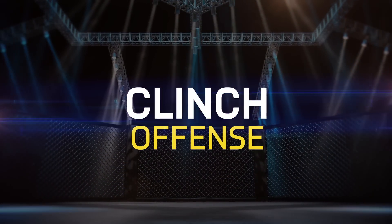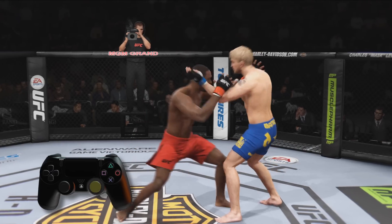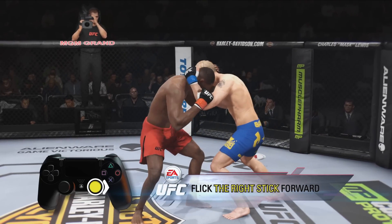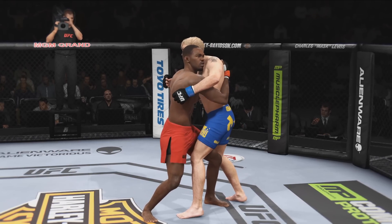Welcome to EA Sports UFC's clinch tutorial. Let's focus on offense. Approach your opponent and flick the right stick towards them to initiate the clinch, then go to work. You can attack from the clinch position in two different ways: striking and takedowns.